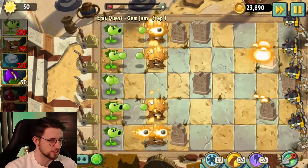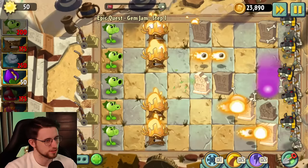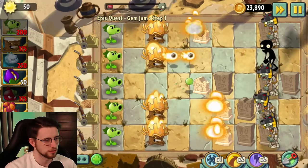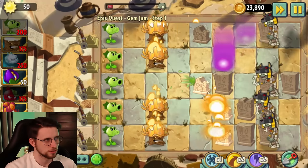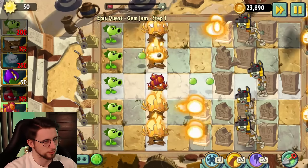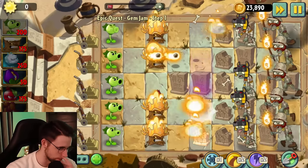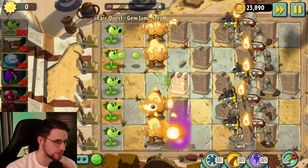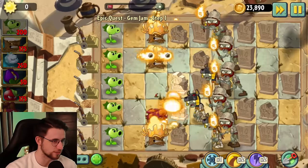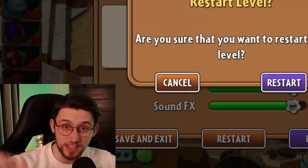They're not sending particularly strong stuff but they're gonna send like a billion of each, and I don't like how they've sent all of these guys first. Kind of makes me feel like I should have brought laser beam or perhaps lightning reed. Lightning reed probably would have been alright, but I could stick an escape route there. I might have to redo this one — there's no way I'm gonna be able to do this with one repeater and four torchwoods. We're gonna pretend that didn't happen, we're gonna restart.